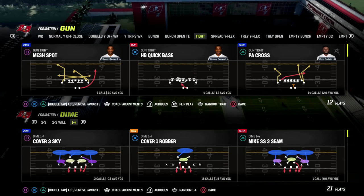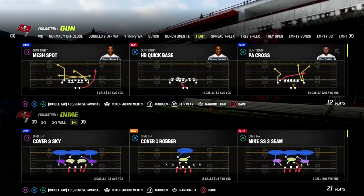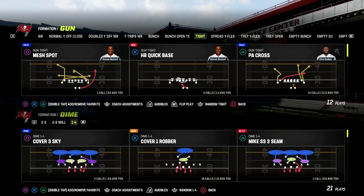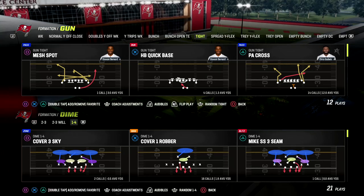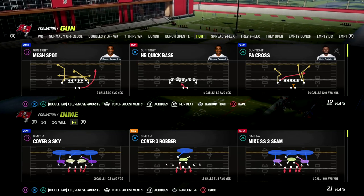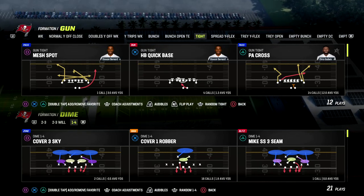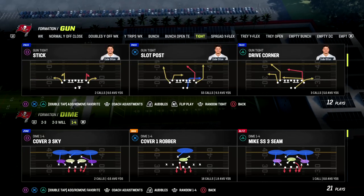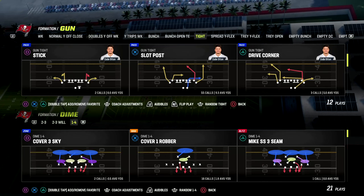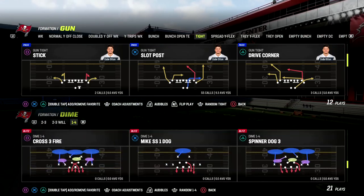If you want my full ebooks, make sure you're in our Patreon — we have 13 offensive and defensive ebooks including the Washington offense, which is the playbook we're talking about today. This is a little preview play out of it, and one of my favorite quick passes. I'm going to jump out here into Slot Post — this is a phenomenal play and I really want to show you why it is so good.